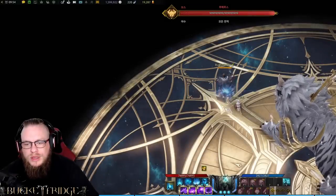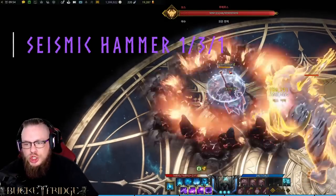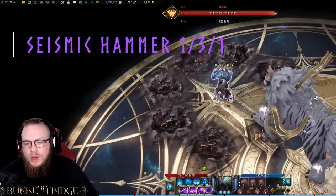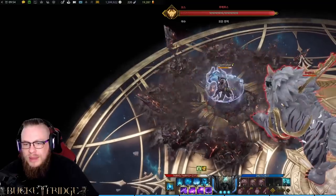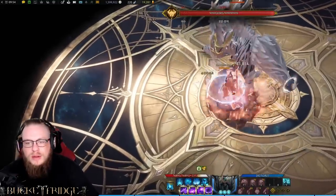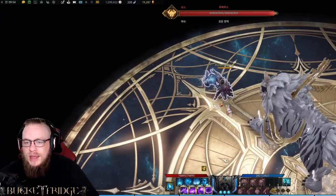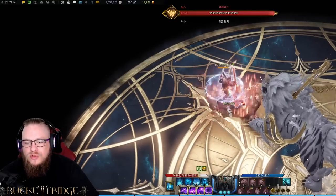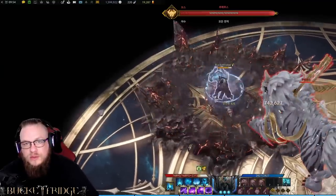Our first spender is Seismic Hammer — a giant smash to the ground with spikes coming up subsequently. There are two parts to the damage: the initial impact and then the spike. What we want to avoid is using it behind or in the middle of the boss, as it doesn't do as much damage — it is a head attack. We want to position ourselves just far enough away so the boss gets hit by both the impact and the spike.